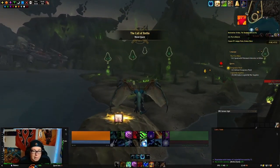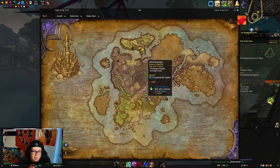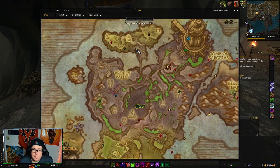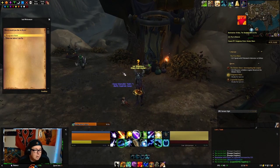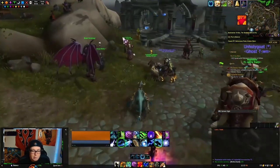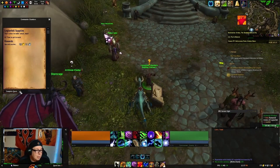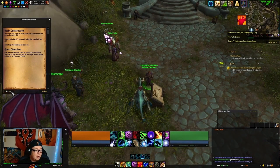For Legion Fall Supplies, you basically just have to do world quests until you reach 100. Easel is going to be located up on the map — turn in Vengeance Point there. Once done with Legion Fall Supplies, come back to Commander Chambers, turn that in, and pick up the quest Begin Construction.